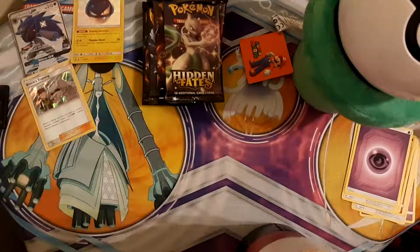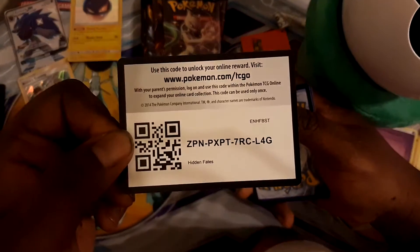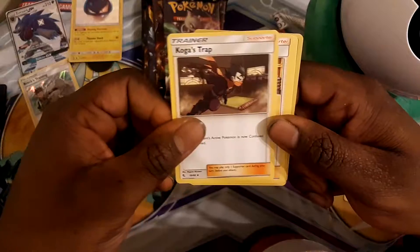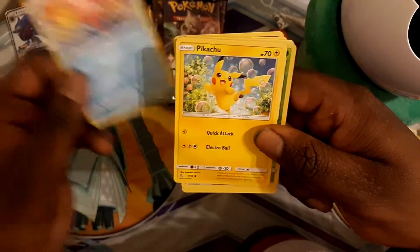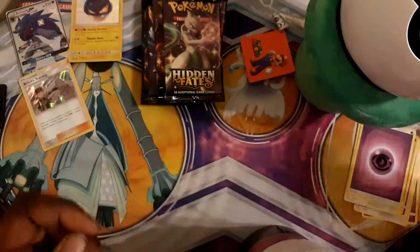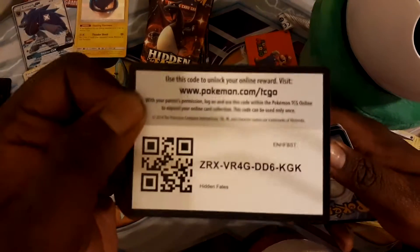On to the next pack of Hidden Fates. Shiny Charizard is still the most valuable card right now at $500 — originally it would sell for thousands. If I had pulled it then, I would be rich. Here is the next code card. We get Giovanni's Exile, Koga's Addiction to Traps, Lieutenant Surge's Strategy, Saitac, Staryu, Pikachu. Reverse of the pack is a Saitac, and the rare is a regular rare Arbok. It's a small set — 68 cards in the original set, but there are 94 shiny cards. I still might do the Elite Trainer Box, but it is getting pricey.